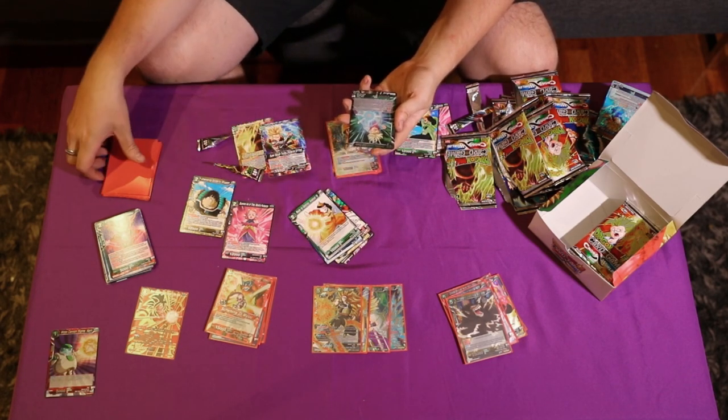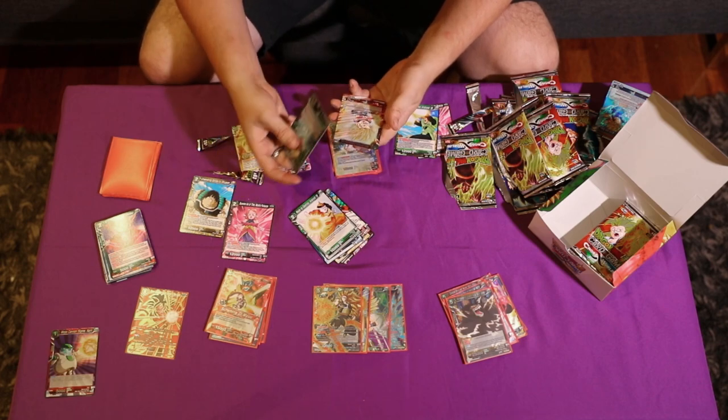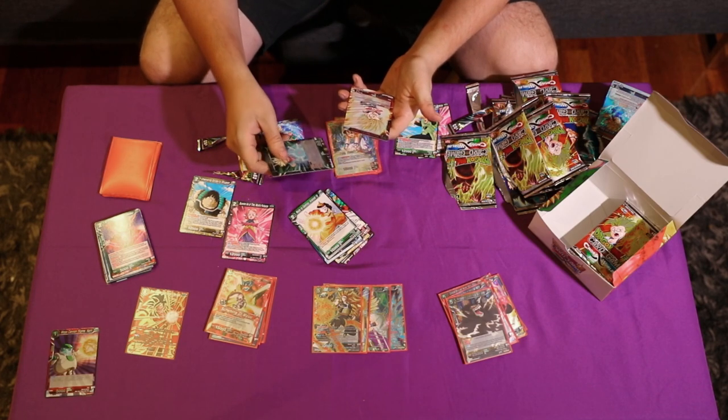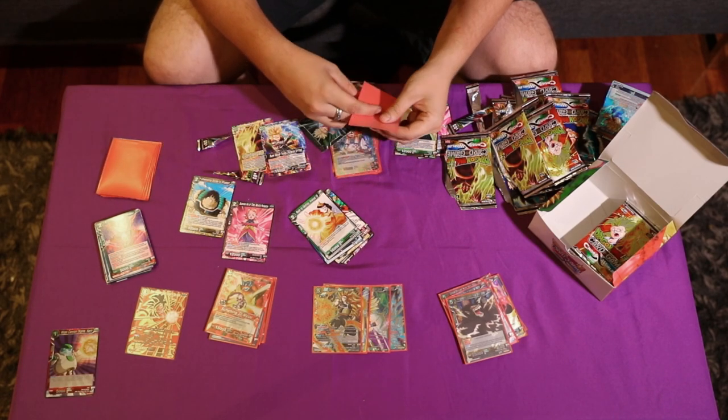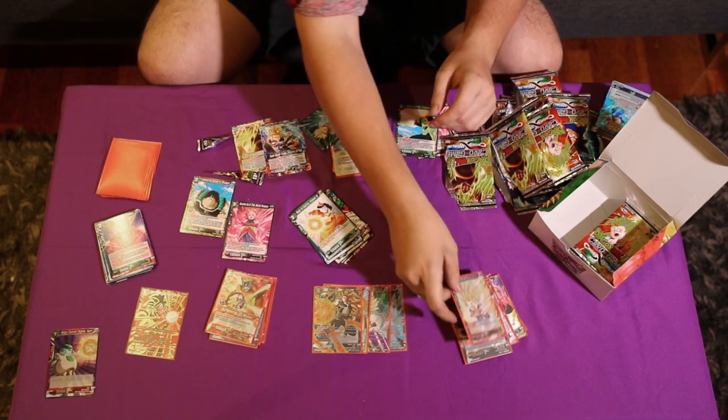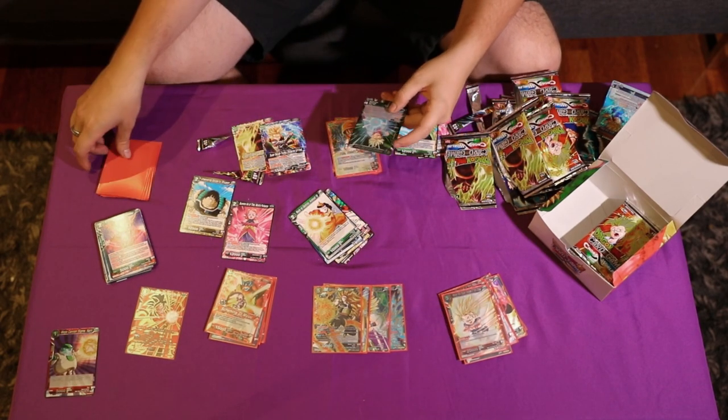That's nice! This card — when it evolves, it draws two. So it's pretty much a crap Vegeta, because the other one just doesn't have to evolve. But it's red — I guess red's okay.